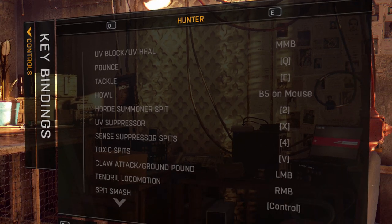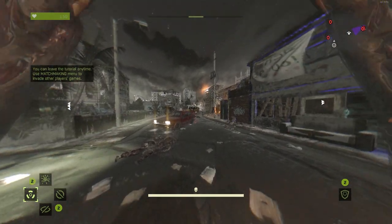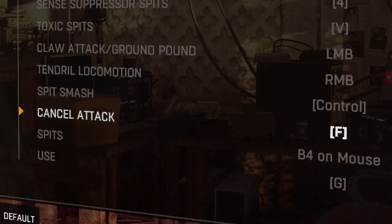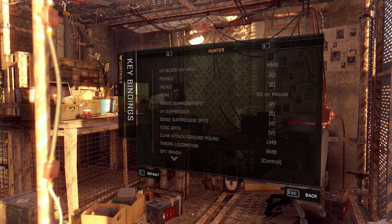When it comes to attack cancel, make sure to set it on an easily accessible key. For me it's F. It cancels ground pound and spit charging. Default Z is horrible for that. In my opinion, this is a reliable combination that makes all combos easily doable.